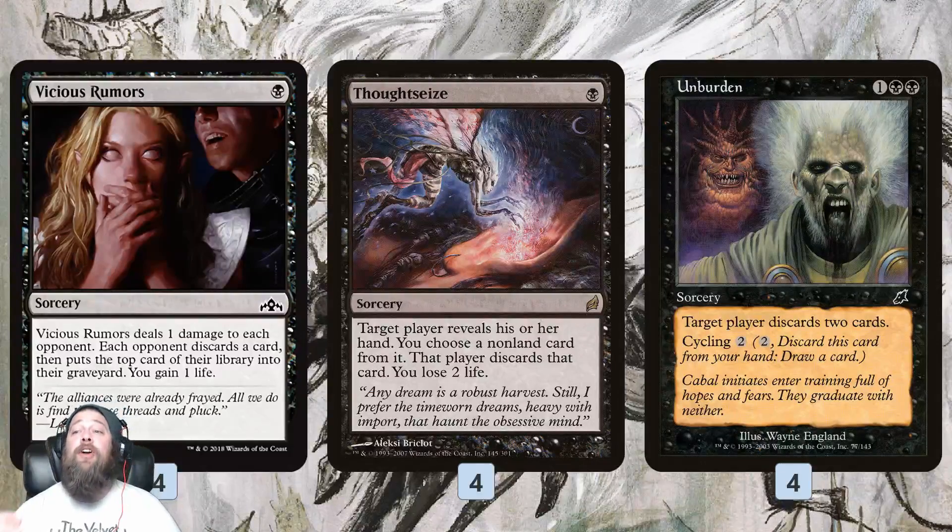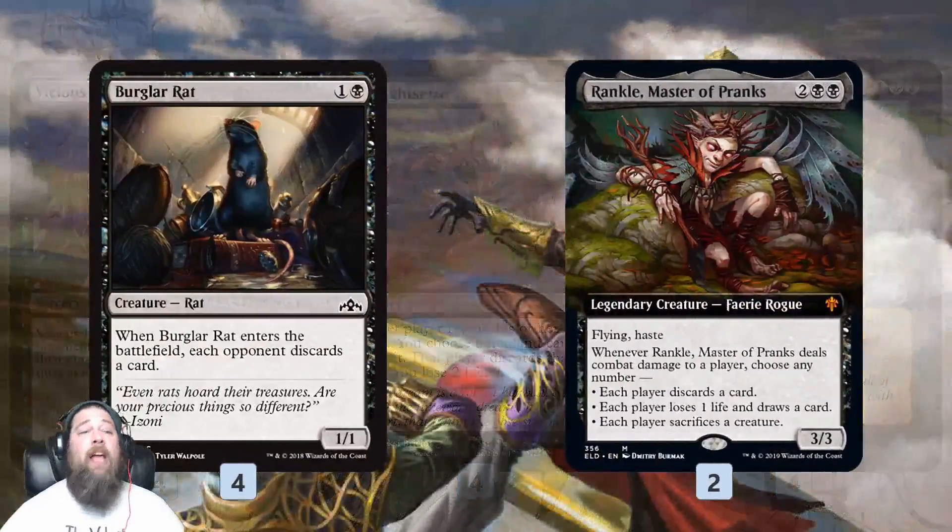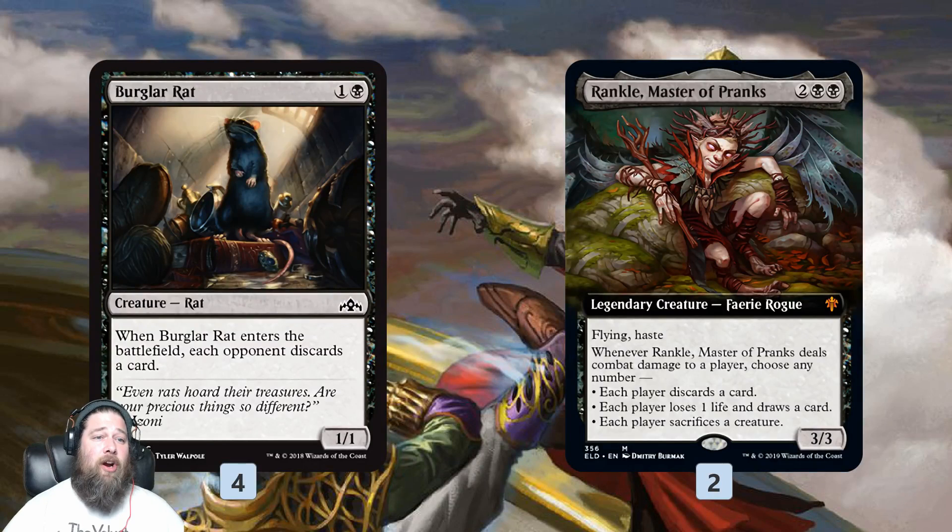Then we have Unburden, which is a little weird — basically a Mind Rot where the opponent discards two cards for three mana. The upside is we can always cycle it away if it's bad. So if we already have our opponent empty-handed and discard is a dead draw, we can cycle it away and draw something more relevant.